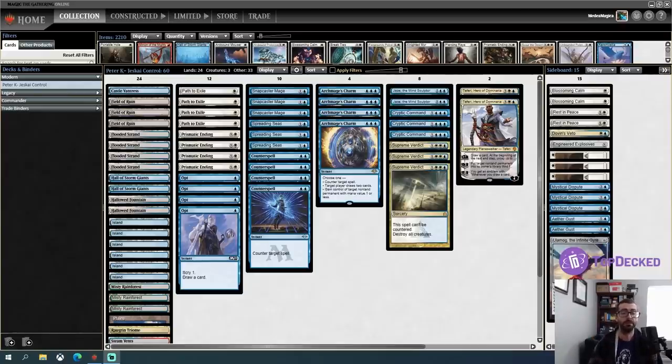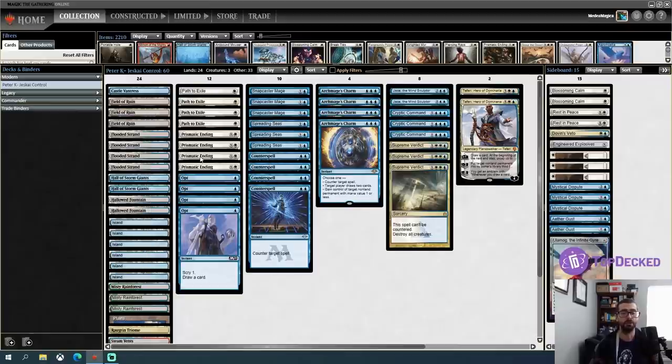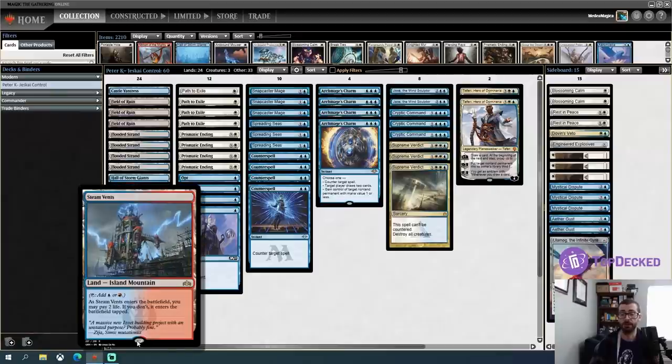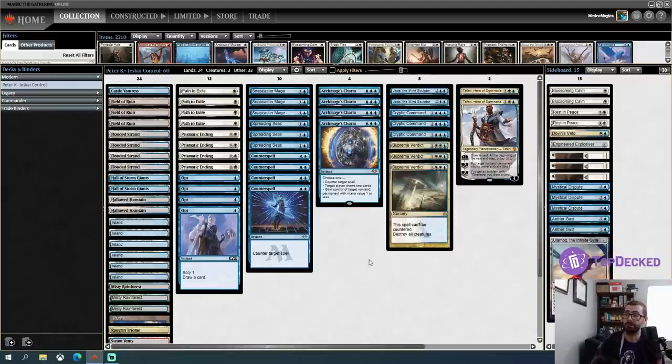Hello folks, Phil Gallagher of ThrebenU here for another Modern video. Today we're going to be playing with Peter Kay's — technically this is a Jeskai control deck. If you look at all the mana pips here, you can see that this is a blue-white control deck, and most of the mana base is traditional blue-white. However, with Prismatic Ending, you really do want to have the flexibility to go up to three mana — like a Teferi that you might want to take out at three mana. So we have one Triome and one Steam Vents as fetchable red sources solely for Prismatic Ending.